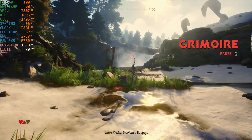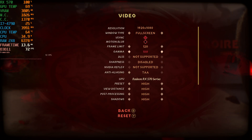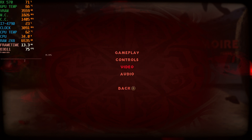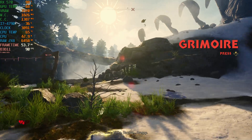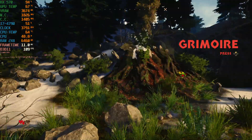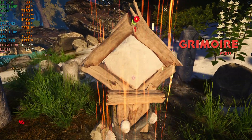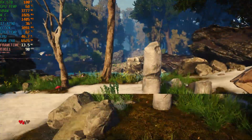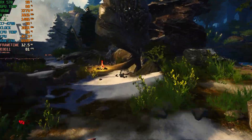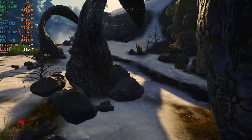It runs at 70 FPS now, so do I really need to change the settings? We'll do it anyway — this is not all settings tested. We're going to go down to the medium preset, and we're hitting over 90 FPS now, so this is actually quite impressive. I'm actually thinking maybe this can run on integrated graphics because the frame increase is massive as you go down in settings.